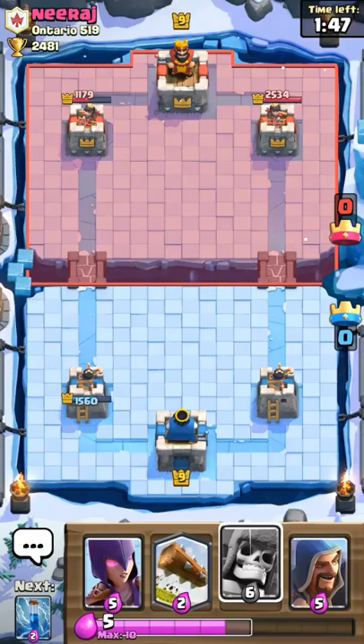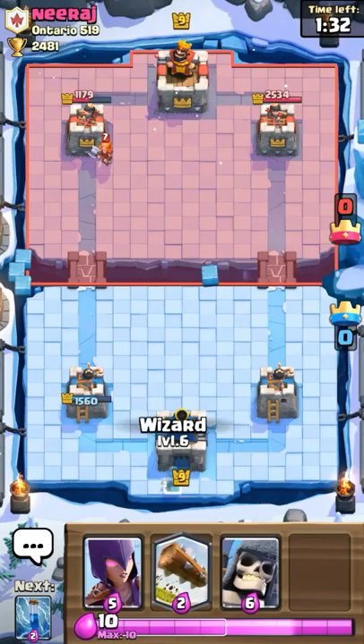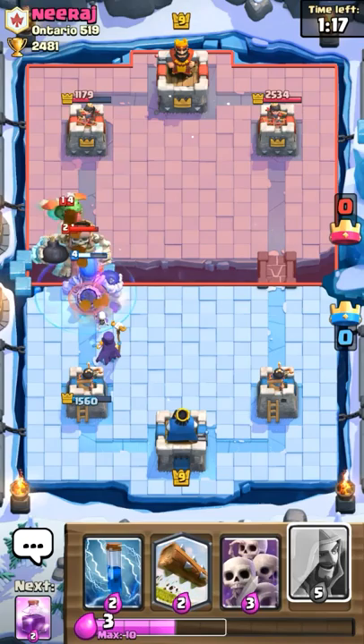We're going to have to use our elixir efficiently. We have a pretty heavy deck here, and the balloon is something hard to take out. Let's go ahead and use a giant skeleton for defense. Zap that.